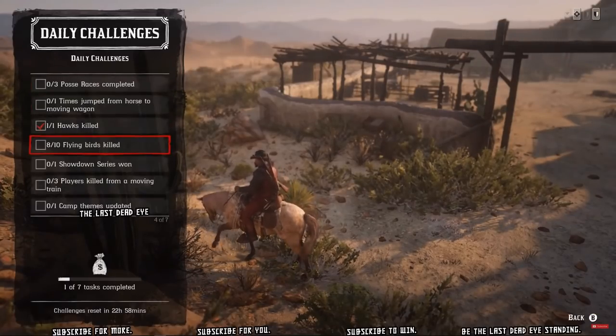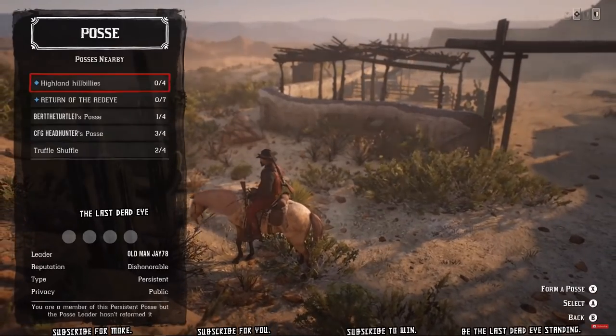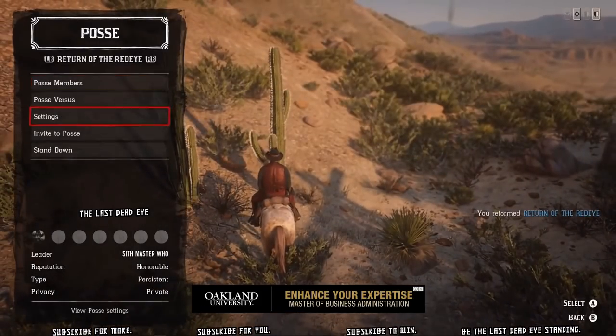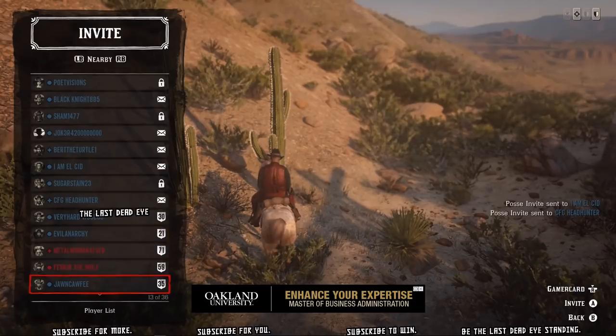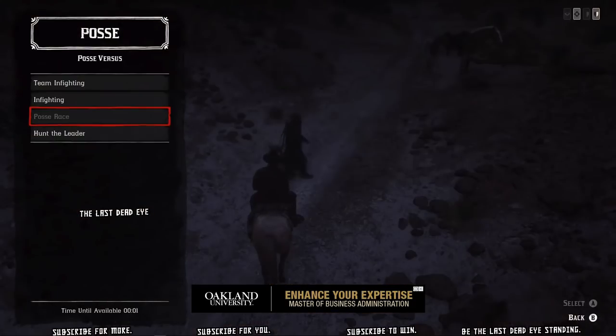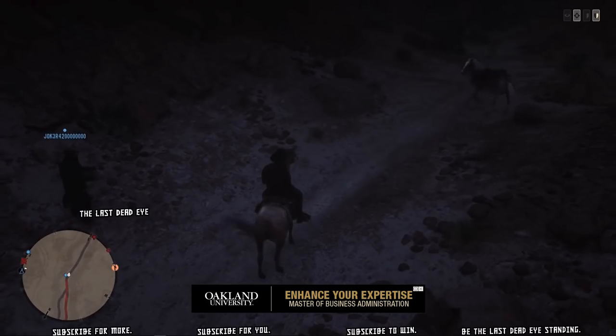Hello, welcome to the show. Today we are asked to complete three posse races. You don't have to win them — you can lose and that's just fine — but you're going to need a posse with people in it. I have a persistent posse; I don't know if this works with a temporary posse or not. People can leave a comment down below to let us know if it works with a temporary posse or if you need a persistent posse to do posse versus events.